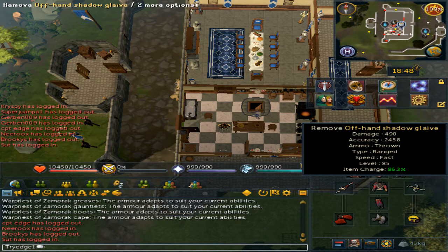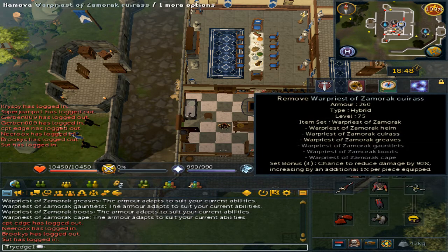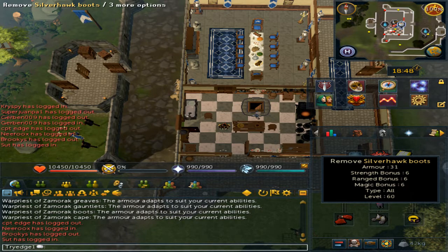For your offhand weapon you will want the offhand shadow glaive. It is tier 85. You will want the warpriest of Zamorak helmet, platebody, and platelegs.